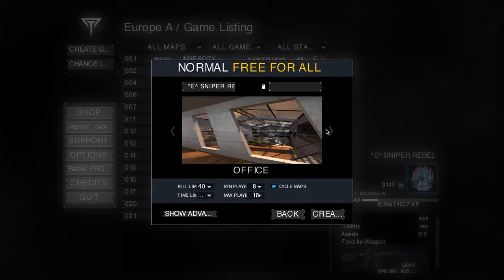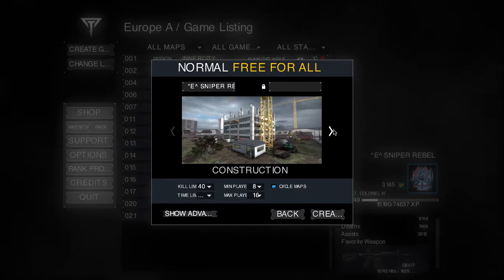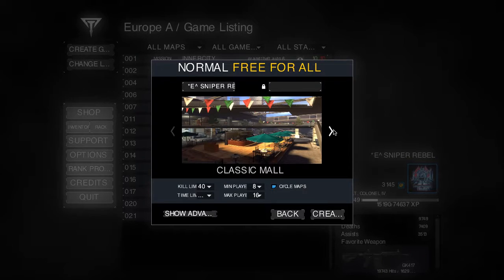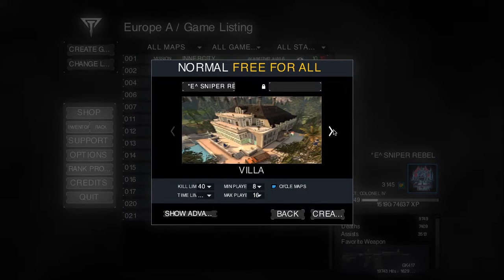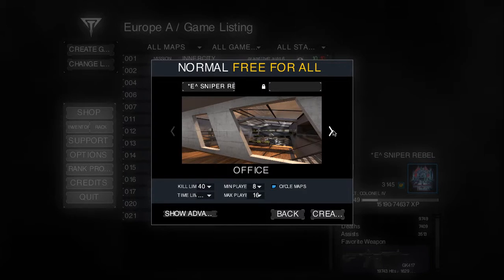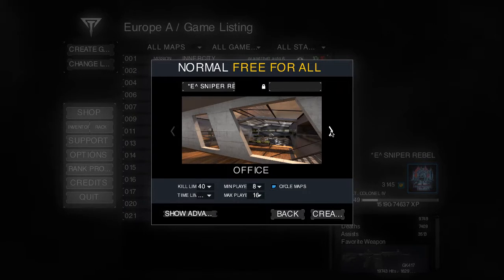Free For All maps: you've got Office, Classic Metro, Dynasty, Construction, Terminal, Testala, Classic Mall, Satterize, Vanilla, and Villa. You see most people doing Office since it's more popular.